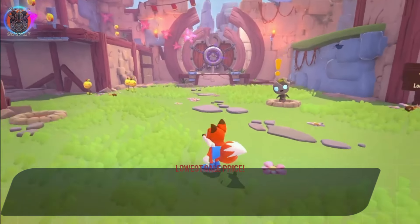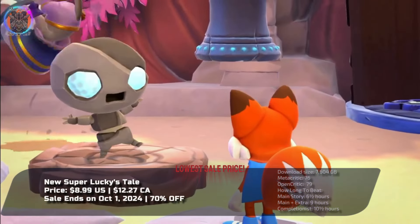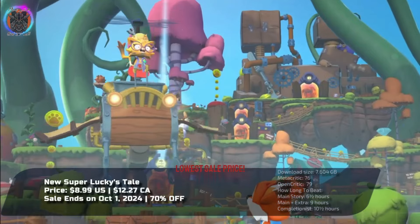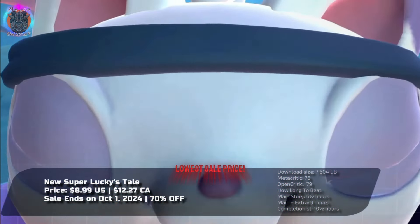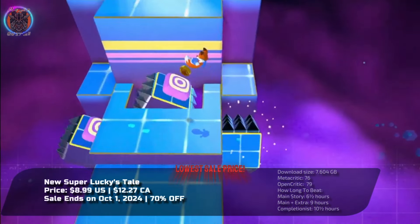New Super Lucky's Tale whisks players into a whimsical journey through the enchanting Book of Ages. Guided by Lucky, you'll traverse richly crafted worlds while encountering memorable allies and foes alike. From 3D hub exploration to intricate 2D side-scrolling segments, each level introduces a fresh challenge that expands beyond the ordinary.